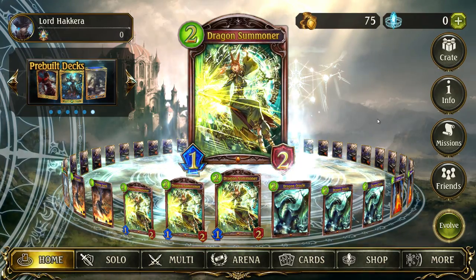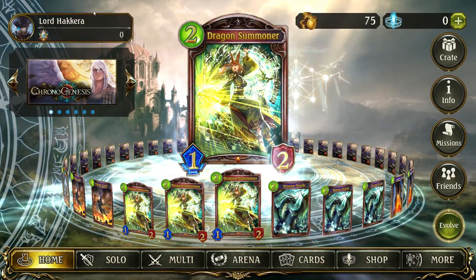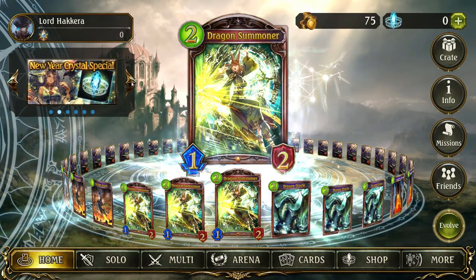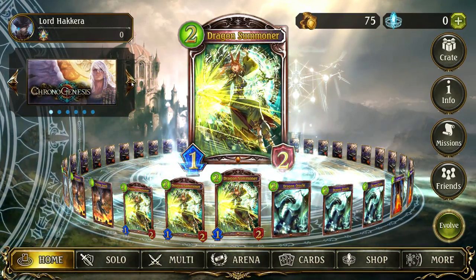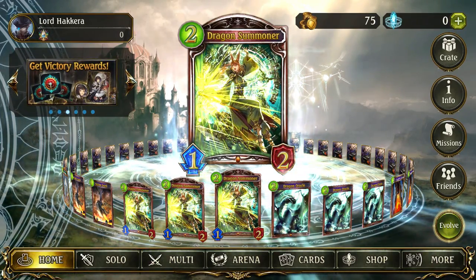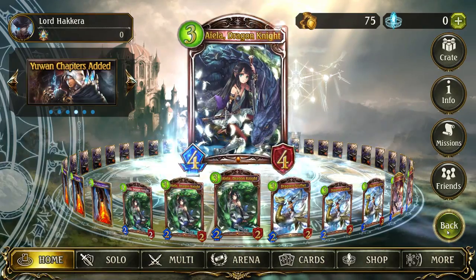Let's quickly go through all these interface elements one by one. In the top left is your profile picture, name, rank, and points. Below that we have a scrolling window containing the most important news, updates, and promotions — you can click on them for more detail. In the middle we have an interactable preview of the last deck you played with; you can look at and move the cards as well as view their evolved state, something we will talk more about later.